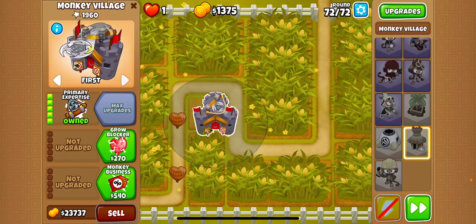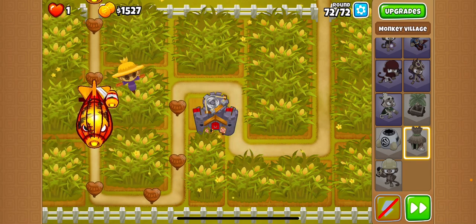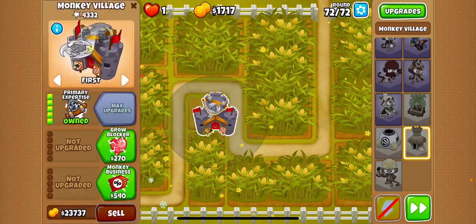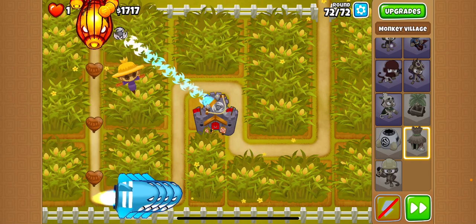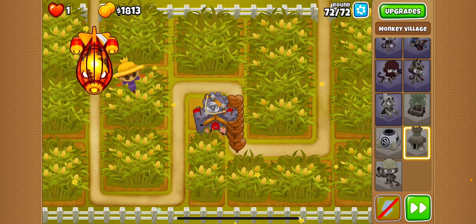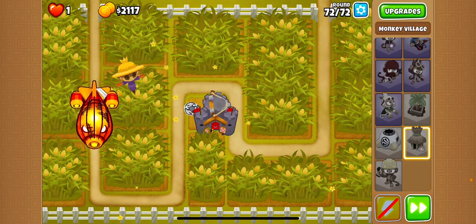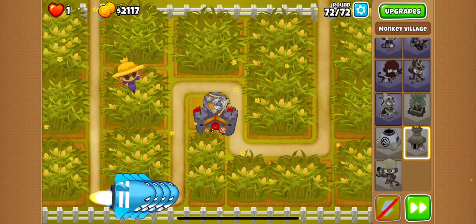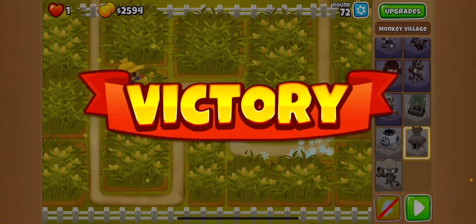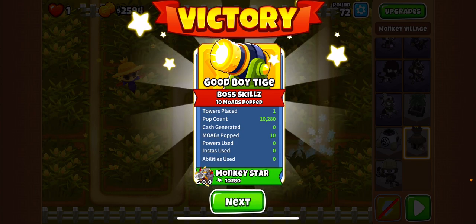Then you switch it to first, and once it gets a whole bunch, you switch it to strong, because then it'll waste it there. Hope you enjoyed — like for more and subscribe.